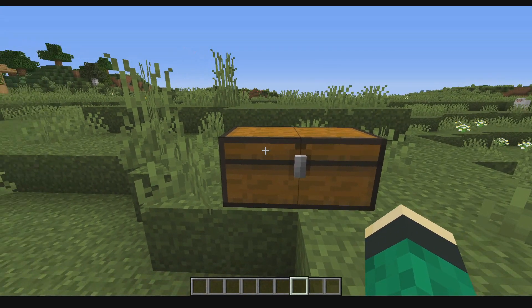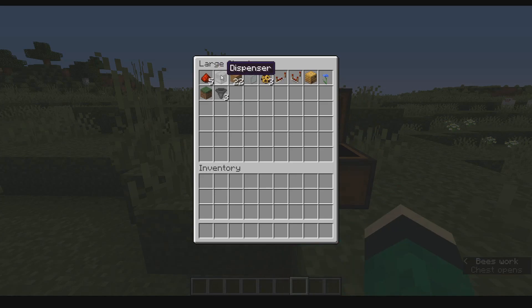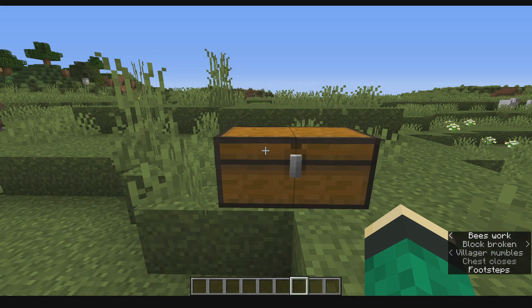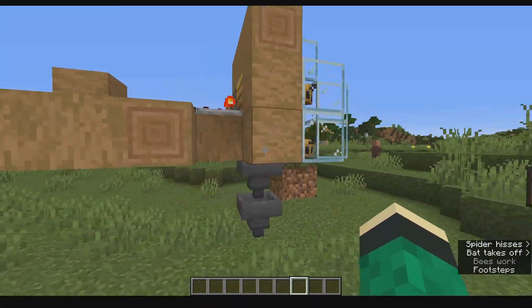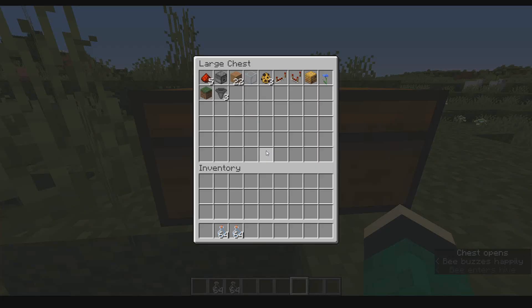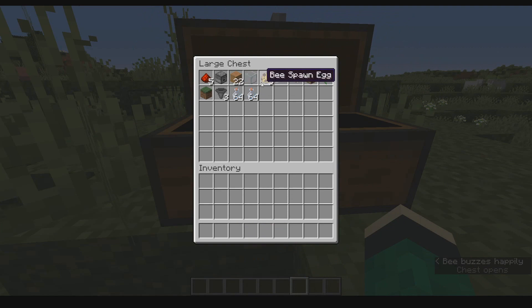Quickly taking a look at the resources we'll need for this farm: 5 redstone dust, 1 dispenser, some wood, some block for building, glass, 3 bees, a redstone comparator, a bee nest or beehive, any flower (I chose a cornflower), 3 or more hoppers, a grass block, and of course you also need bottles in order to collect the honey.